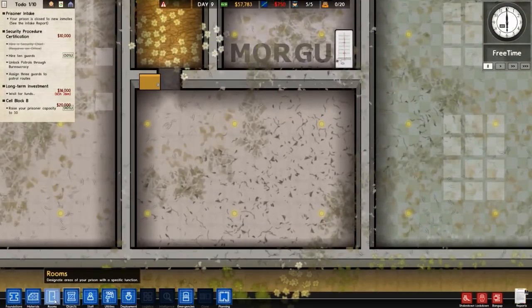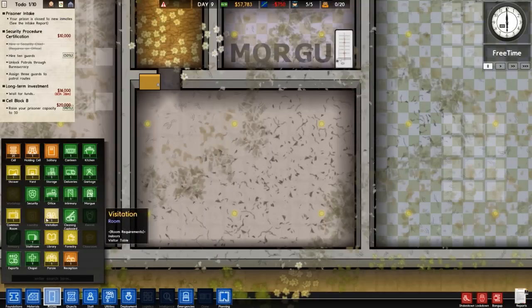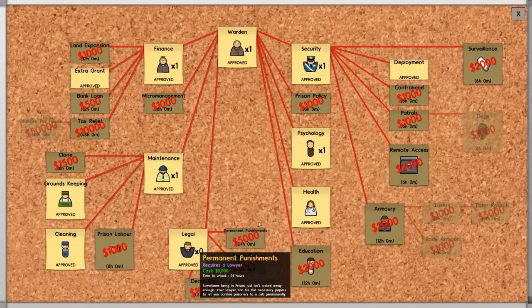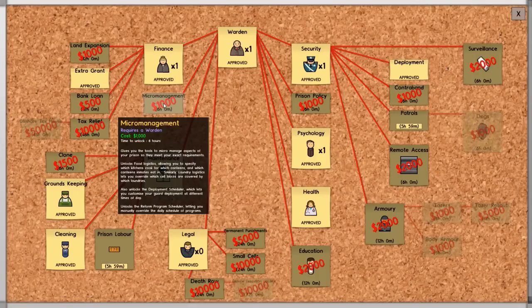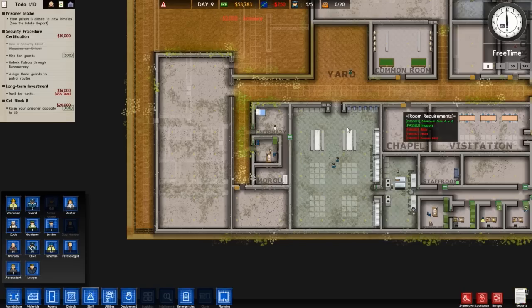Let's go to rooms — I'm looking for laundry but I haven't unlocked it because I haven't got prison labor. Back to the bureaucracy tab to check that out. We need to do prison labor — it's called prison labor but it's a bit weird because janitors can actually work in that too. Let's go for patrols as well for security, and micromanagement — that covers food logistics, deployment scheduler, and reform program scheduler. I don't think I need micromanagement at the moment, but I do want armory, so we'll get that now.